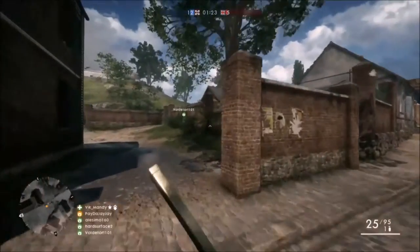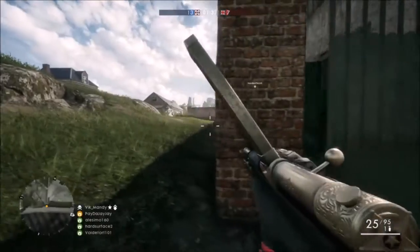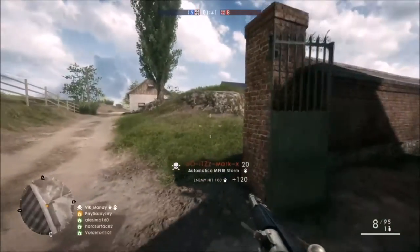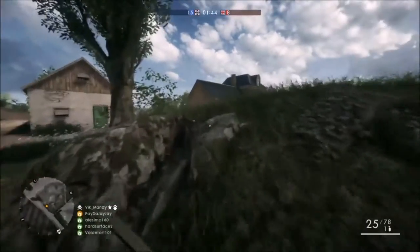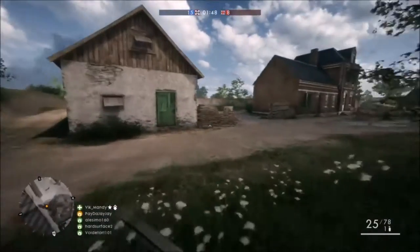The weapon of choice is the Automatico M1918 Storm. The reason being is because it has an insane rate of fire of 900 rounds per minute, which is just what you want for close quarters, and a very speedy reload time of 1.8 seconds. Plus, the recoil isn't all that bad — once you play with it for a while you are going to get the hang of the recoil very easily.